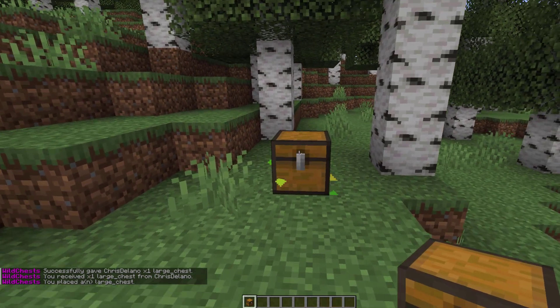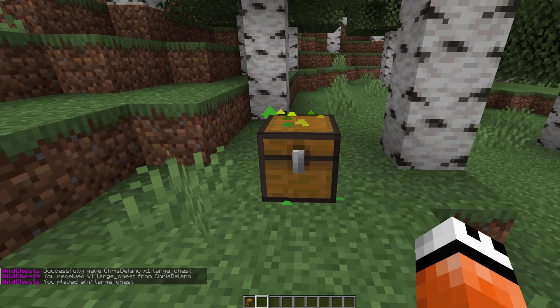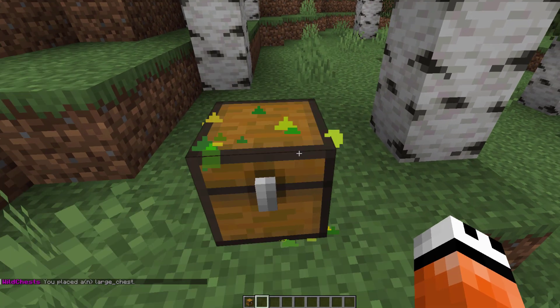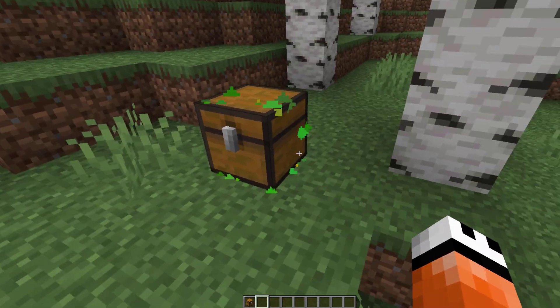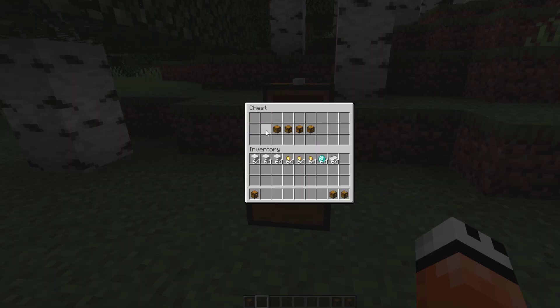Simply, this chest allows you to place a single chest down and there's a nice particle effect with each of these as well. If we open it, you will see it's in fact a huge chest rather than a single one, so it allows it to take up less space but with bigger storage capacity.